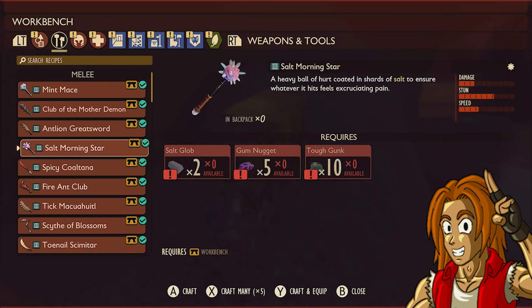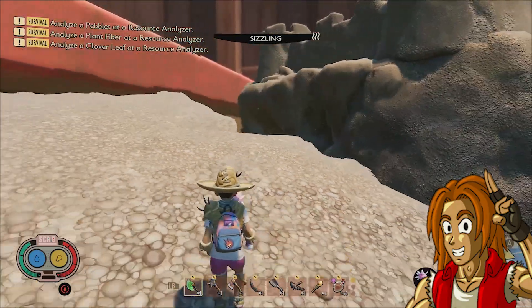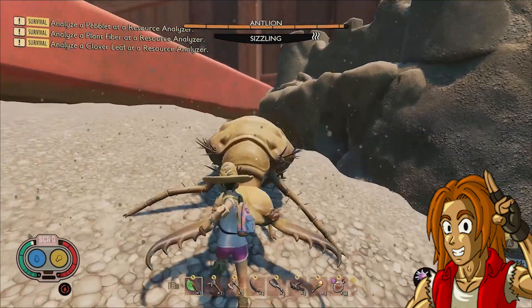The Salty Morningstar is a single-handed heavy weapon that can stun and stagger enemies quickly due to its fast-paced attack animations when compared to other heavy weapons. And because of its Salty Damage modifier, it can deal a little more extra damage to enemies around the yard who are weak to salt.